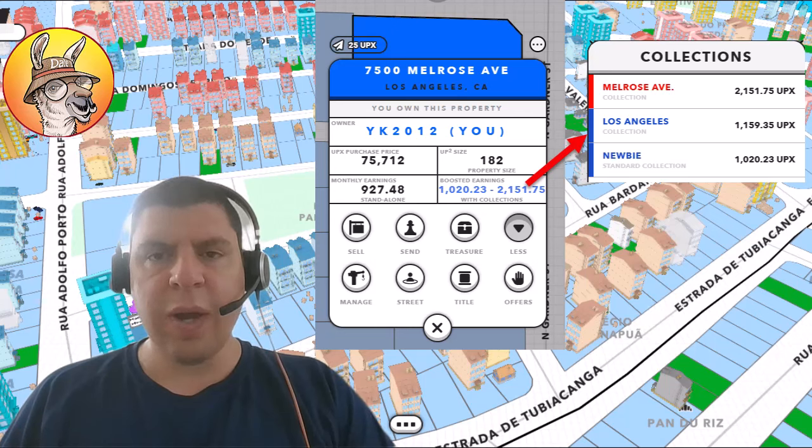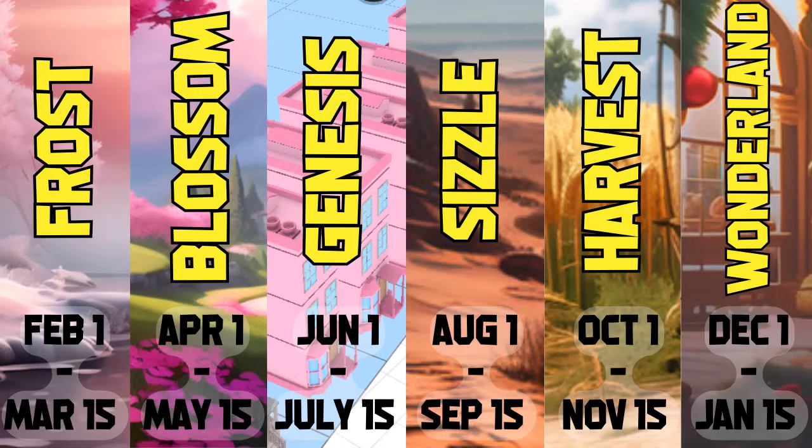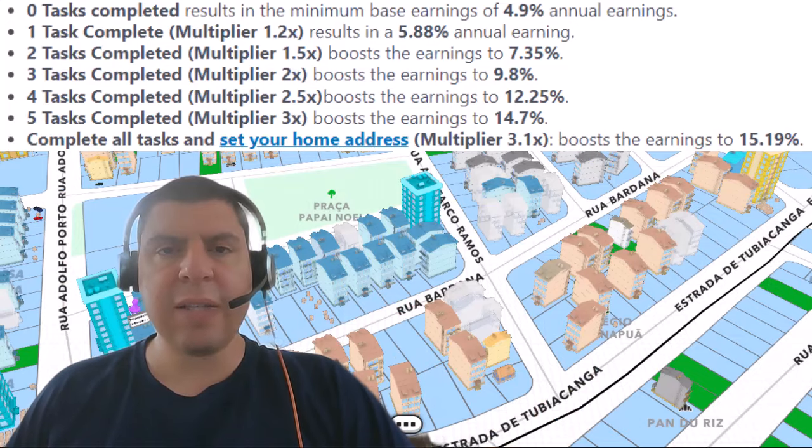This is the first way that you can boost your earnings: by completing some of these tasks each season. Here you can see the six different seasons in Upland, including their start and end dates. Each season, Upland defines a number of tasks that you can complete in order to boost your earnings. Here you can see the table based on the number of tasks that you complete and what your earnings will be for the following season.